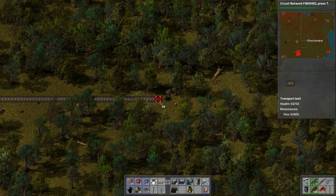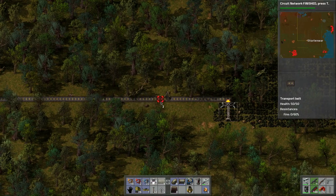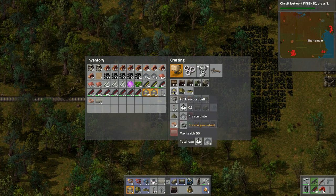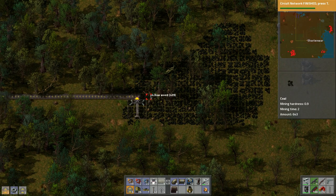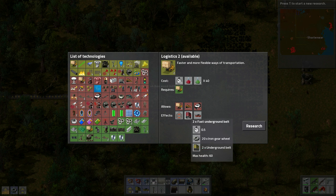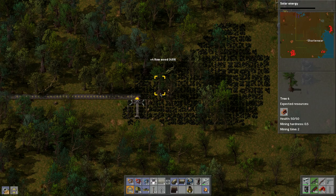We're going to need a lot more belts — way more. Let's build a few more. Let's pick different research — faster belts, or there's solar energy. We should research solar energy, since we will need that.